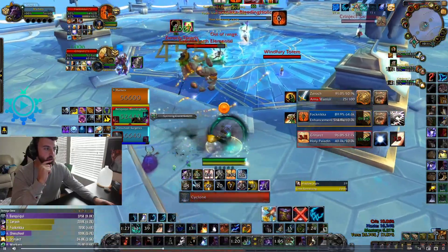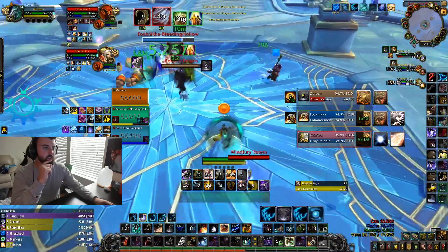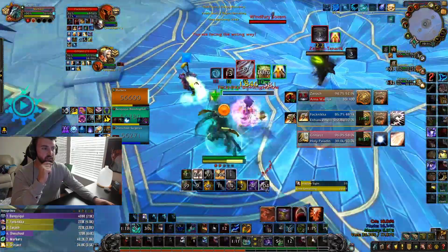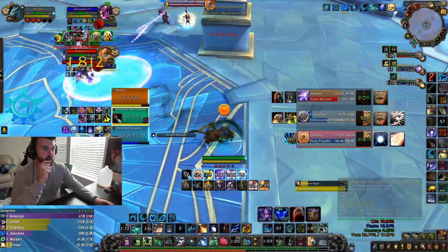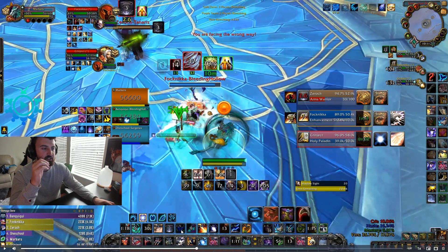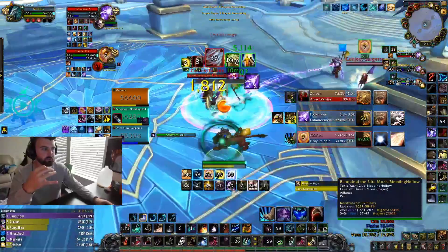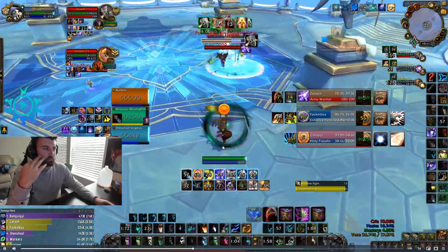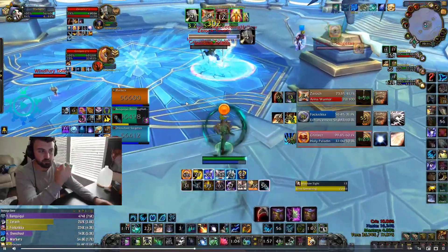He gets the sheep onto the warrior and I go for a clone. I don't know why I cancelled that — I think I thought he had reflect. Then I go for the clone there, I stun him. He gets bubbled and lives off the bop. Because he lived off the bop, the second you see a bop or sac — one of those big paladin defenses — you should be instantly thinking to clone. Look how many wasted globals I have in these past few seconds. I'm literally doing nothing. I should be hotting, I should be cloning.